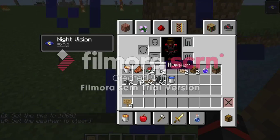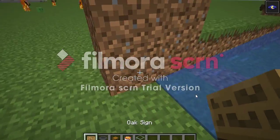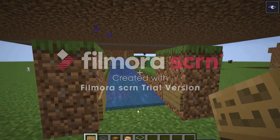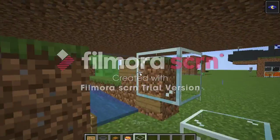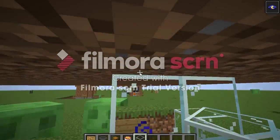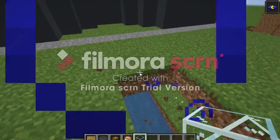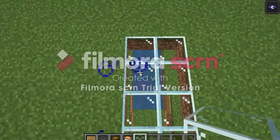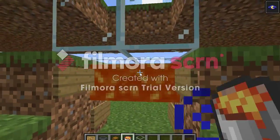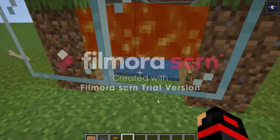Get your signs, hoppers, bucket, chest, and glass. Come here and put a sign there - do it on both sides. Put the glass right there, and you can also put glass on top so when you're AFK up on the pillar you can see whether your farm is working or not. Then put your two blocks of lava right there - that's how the creepers will be killed.